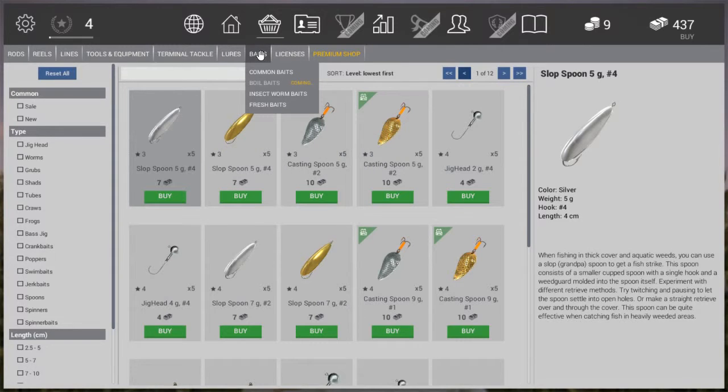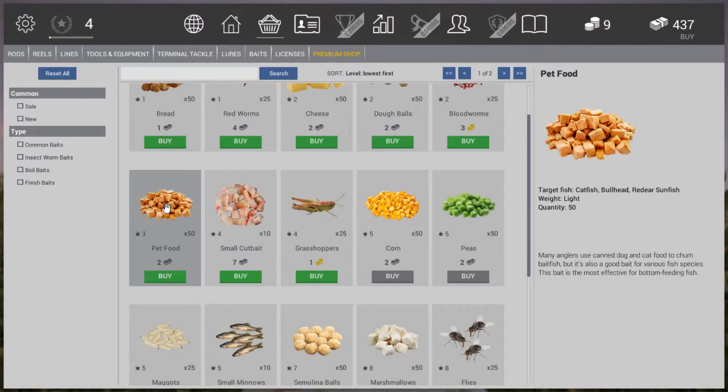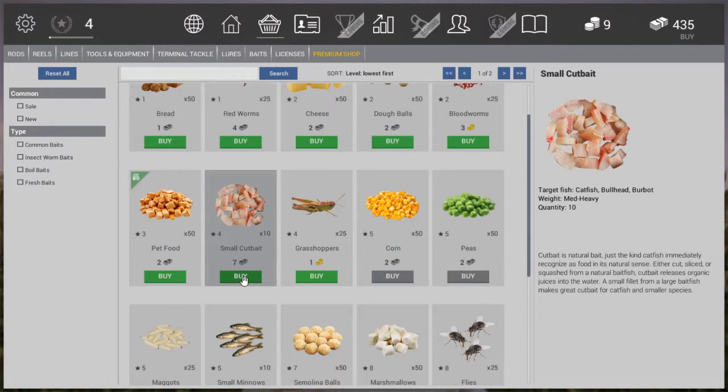Having our purchases done, we continue to bait. We definitely want pet food because catfish love it. I'm also going to buy cut bait, but I still have to try it out — before the patch at level 4, even though you could purchase cut bait, it was too heavy for your line. The 0.18 simply wasn't strong enough to hold it. I hope it's now possible to use, but I don't know yet. For now, we have the pet food, and that's going to bring us the catfish we need.